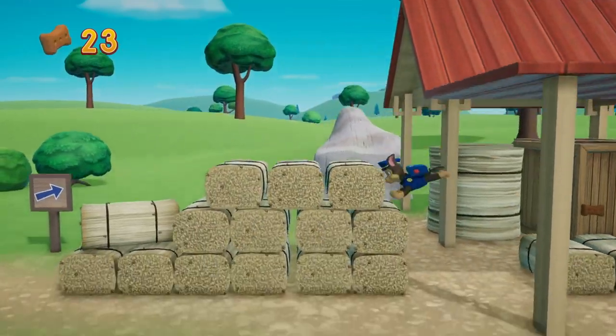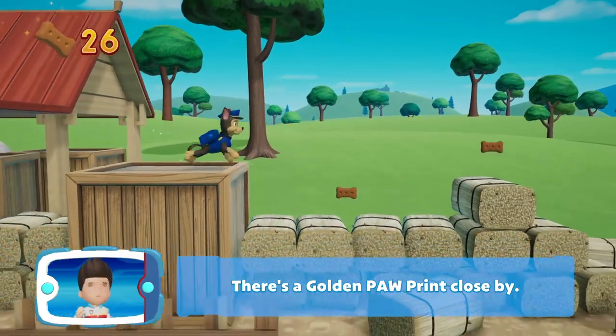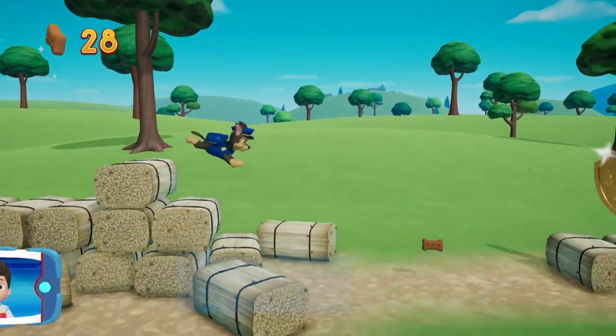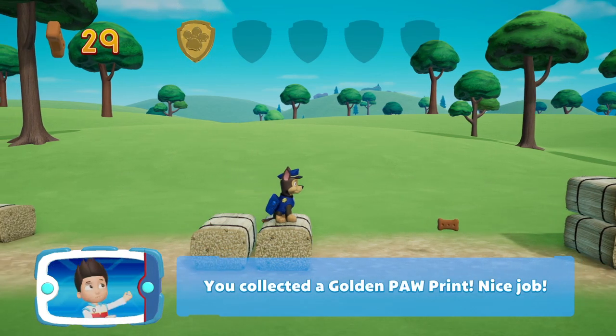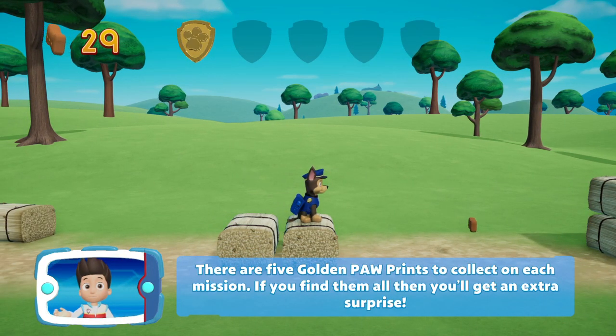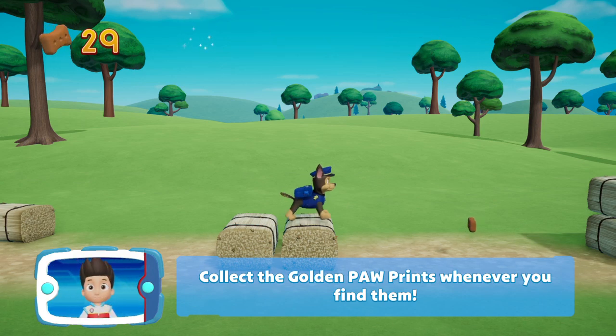I did see two pup treats down there. There's a Golden Pawprint close by! You collected a Golden Pawprint — nice job! There are five Golden Pawprints to collect on each mission. If you find them all, you'll get an extra surprise! Collect the Golden Pawprints whenever you find them.